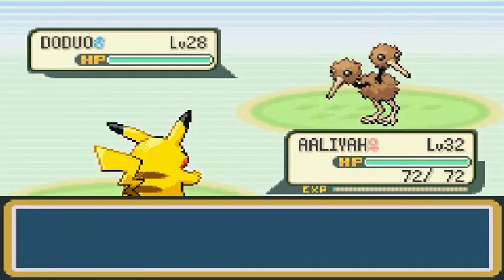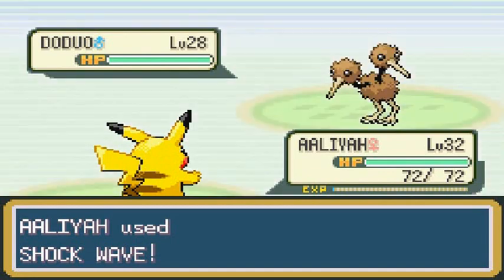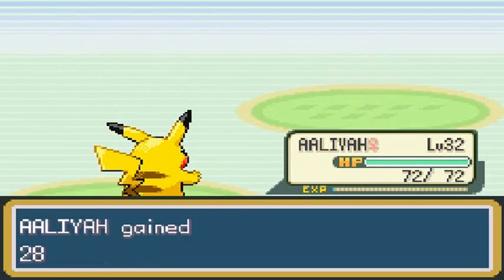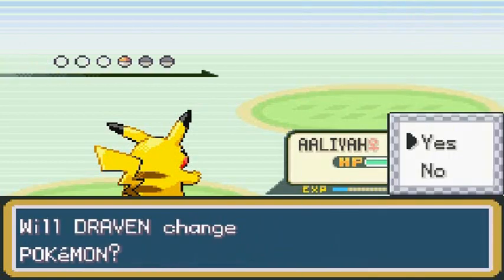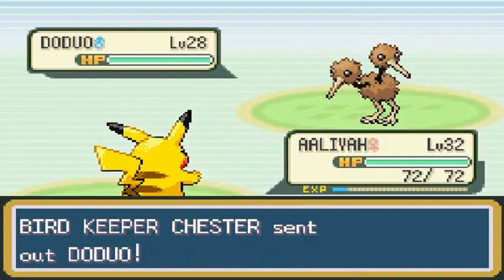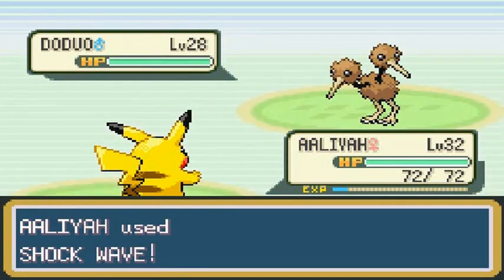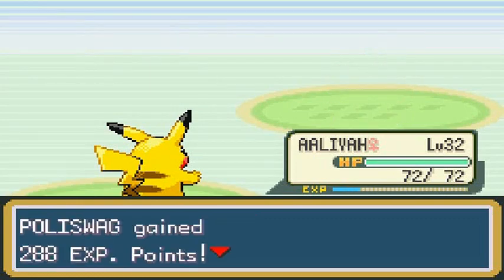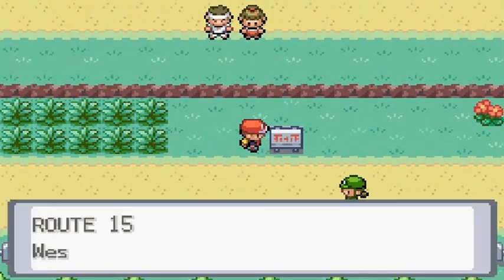We're going to continue on with Aaliyah the Pikachu. Let's go with Shockwave to conserve Thunderbolt a little bit — I know we're going to be battling a buttload of Flying type trainers. Bam, there we go! Poliswag grows to level 17. Coming out with another Doduo — Shockwave for the win! Suck it Doduo! Poliswag gaining levels without doing a single ounce of work.